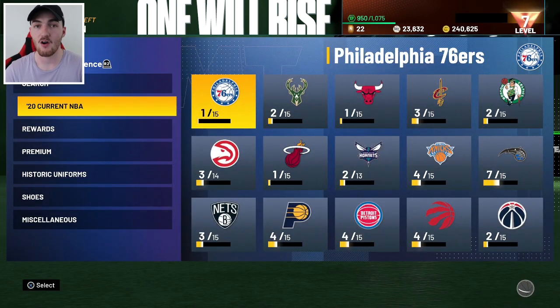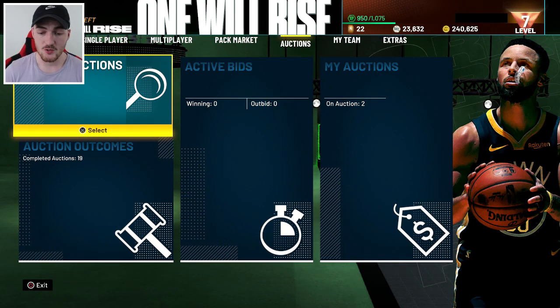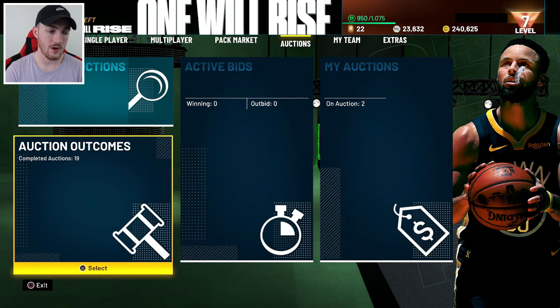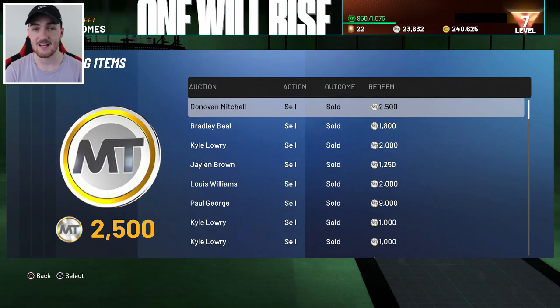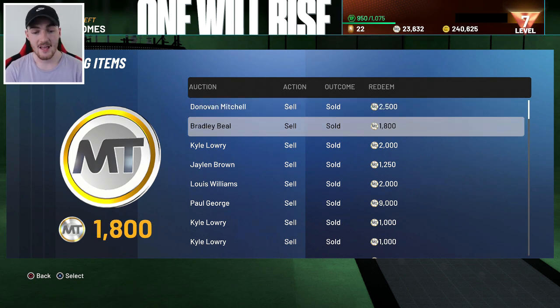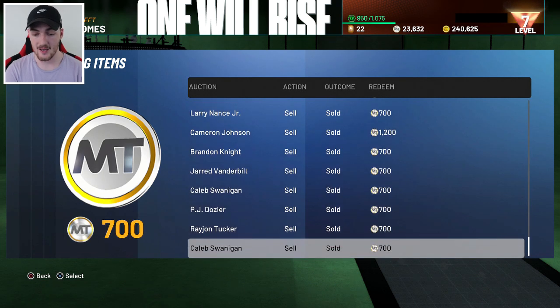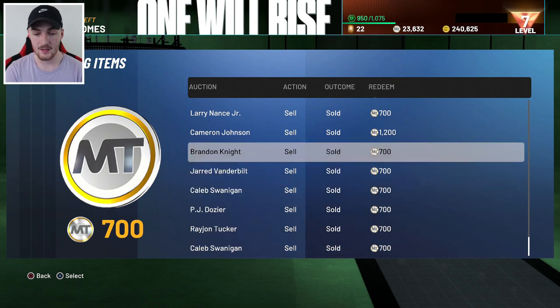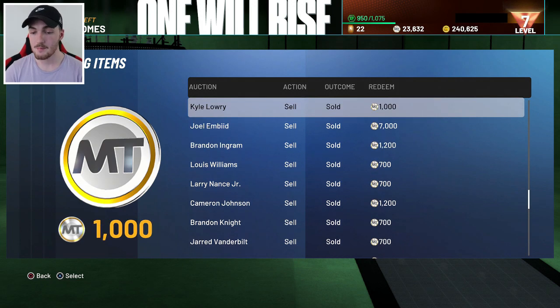I try and base every 2K off the last one we just played. Obviously we just played NBA 2K20, and now cards are selling for a lot more. I put a bunch of stuff on the auctions that I did not need — bronze, silver, gold, ruby, whatever — I put it all on the auction. I made a fair bit of MT. Even bronze cards, I'm selling them. I'm not just quick selling them. You've got to try and be a little bit patient.